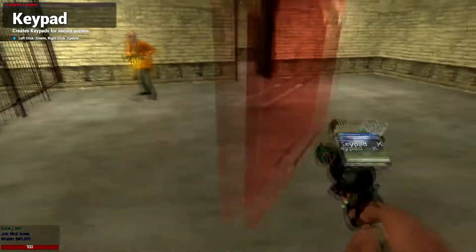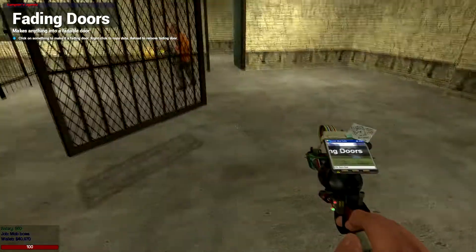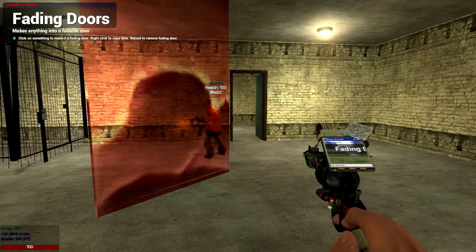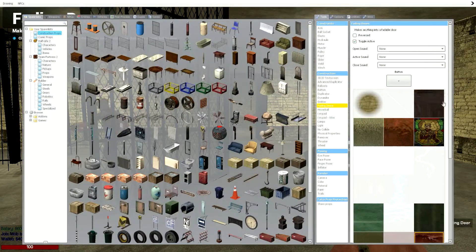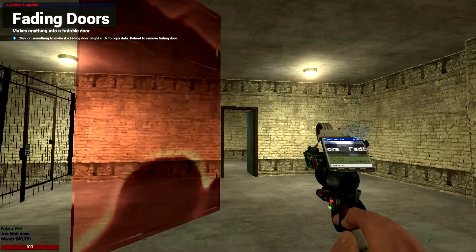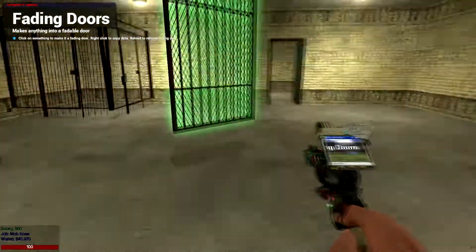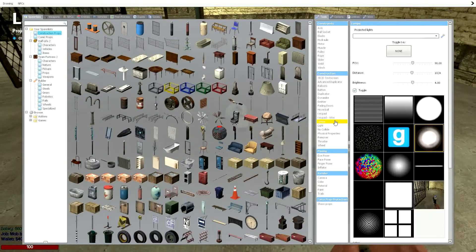But it does not close, as you can see. That is because we have toggle active. Toggle does what it sounds like — it toggles the fading door. So I'm not holding the button; it just toggles on and off. Without that, if you want to open it using your button, you're going to have to hold the button. I know that might sound obvious to a lot of people, but surprisingly it's not as obvious as you'd think.